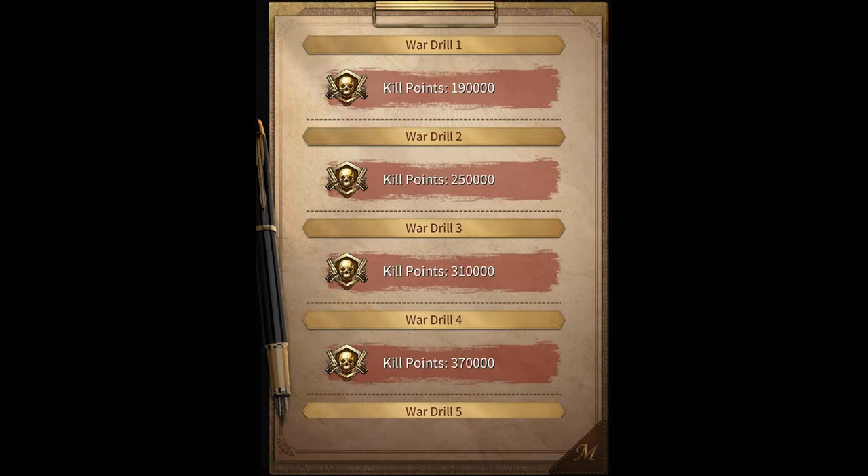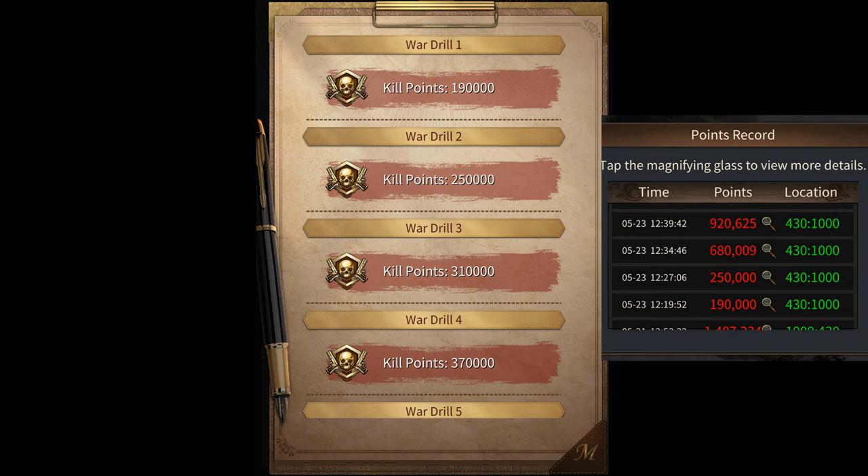During the War Drill, you get kill points for each wave you defeat. For example, defeating the first wave gives you 190,000 kill points, and defeating the second one gives you 250,000 and so on. Some of these waves also randomly give you double the points sometimes. However, I'm not really sure what exactly you need to do to double your points. The kill points that you get here are also considered for the kill event in your city — that is the daily crime wave and the city contest kill events.